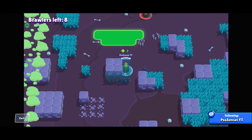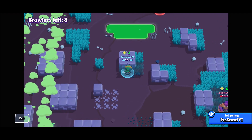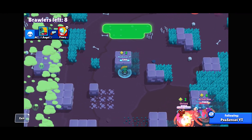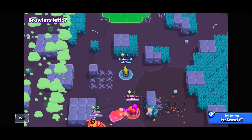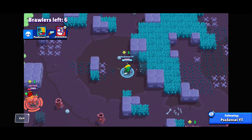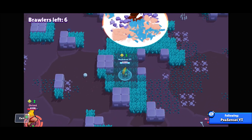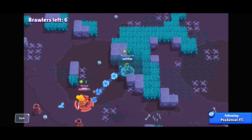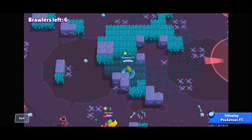I know it's not the most skillful or entertaining gameplay, but I just don't like playing risky. Why move around when you don't need to? I see an opportunity to take care of this Primo, and since he came from mid, I now know the mid is safe. So I move into mid and look for a good opportunity to take out anyone else.